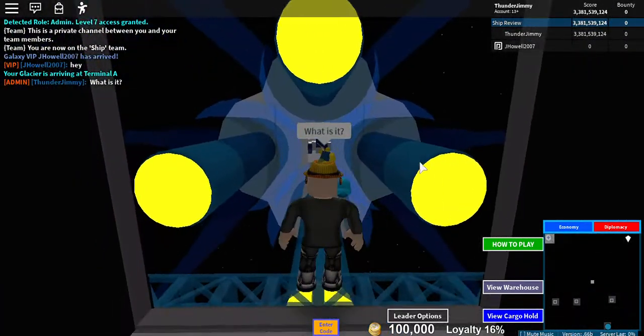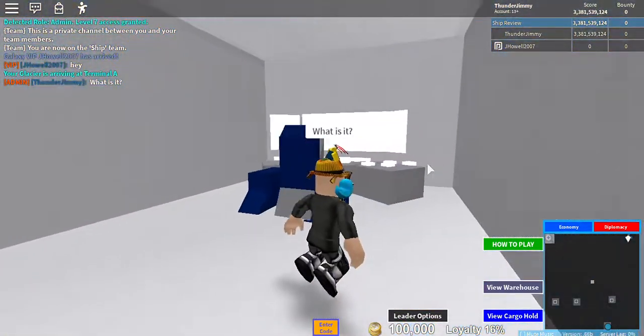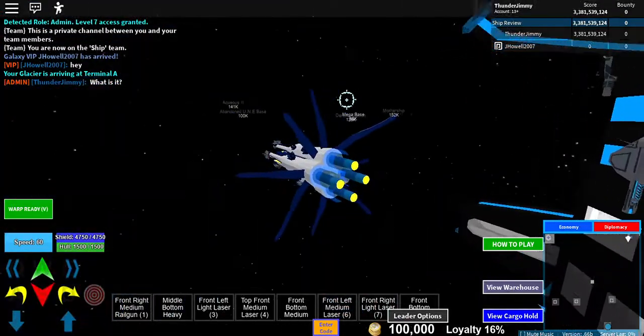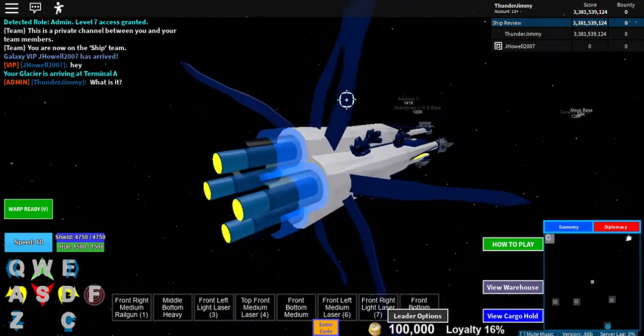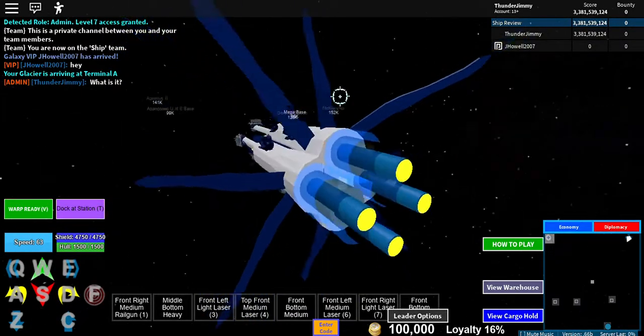The Glacier is a Christmas event 2018 limited edition battleship. Its previous design used to mimic the AGS battleship.